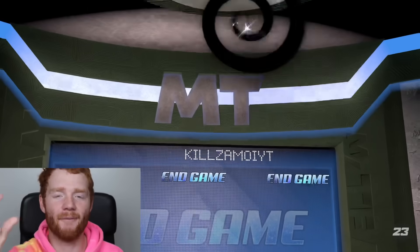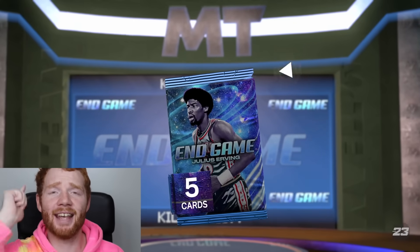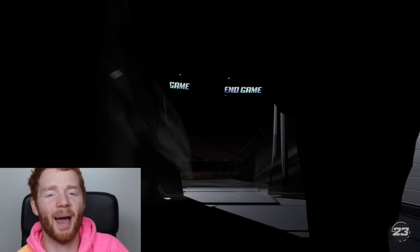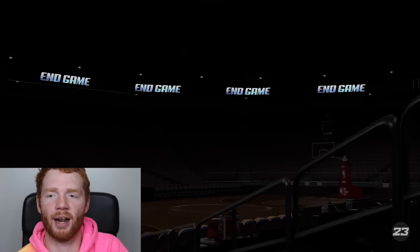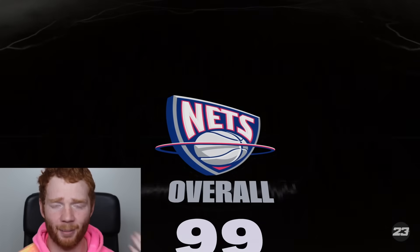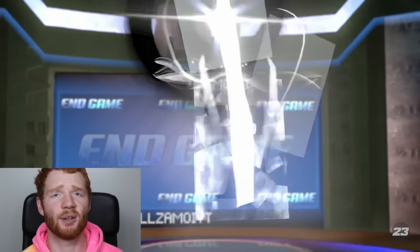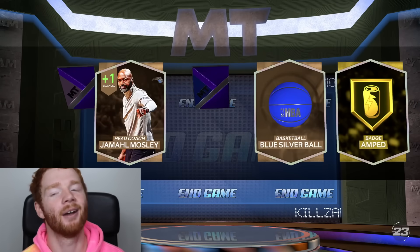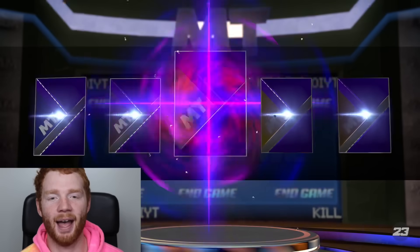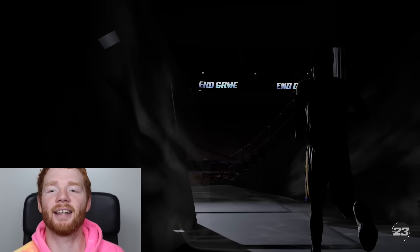I'm definitely not looking for Darius Garland to be on the team. Is this going to be our final pack? They keep on hitting me with a Dark Matter every single time. This one looks like a tall player - no, it's Stephon Marbury. I don't want Garland, I don't want Stephon Marbury, I don't want these Season 8 players. The only one I want is George Muresan. I'm literally just quick selling every single one. But the next Dark Matter in the middle - that is my favorite Dark Matter to see.